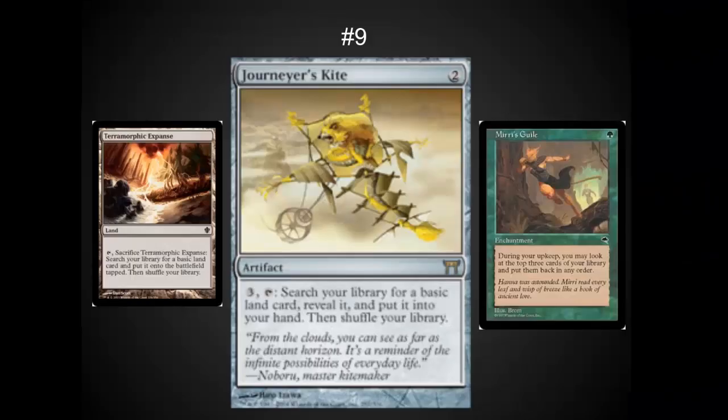Journeyer's Kite is another one on the list that probably isn't going to appear on other people's lists. Hitting your land drop every turn in EDH is extremely important, and it's even better when you can reshuffle and take a look at what's on top of your deck. This card has a lot of utility — you don't feel like you necessarily win because of it, but it often provides extra card advantage and extra mana long term. It's well worth playing.